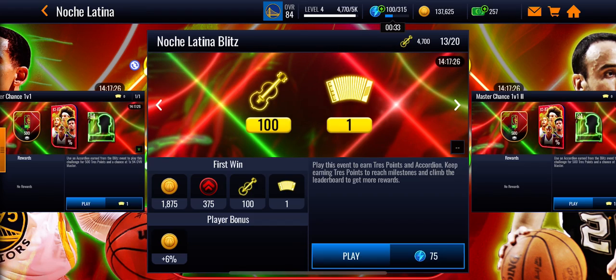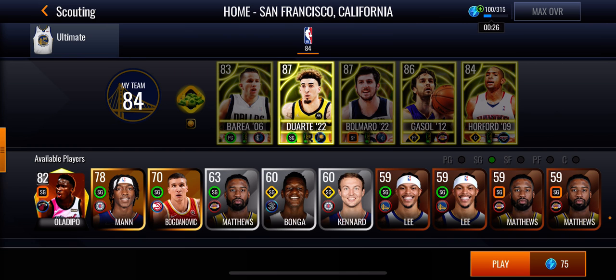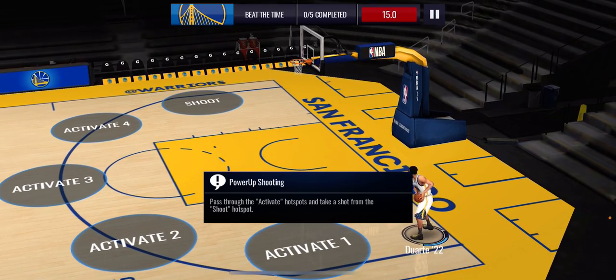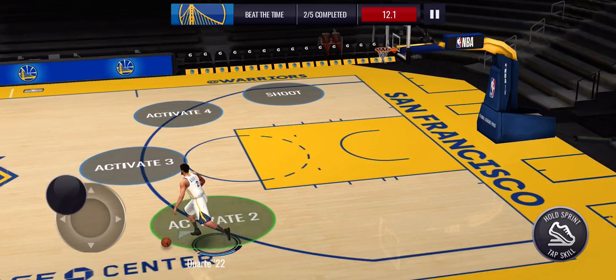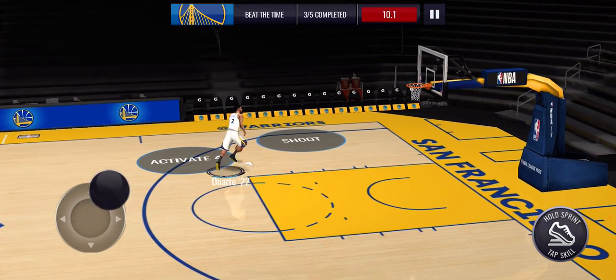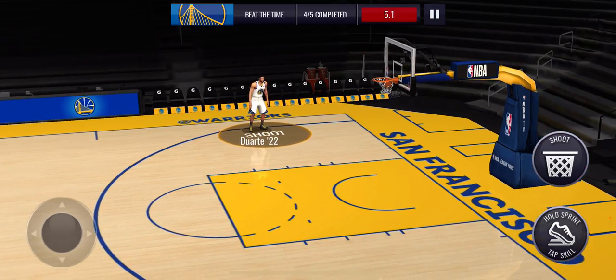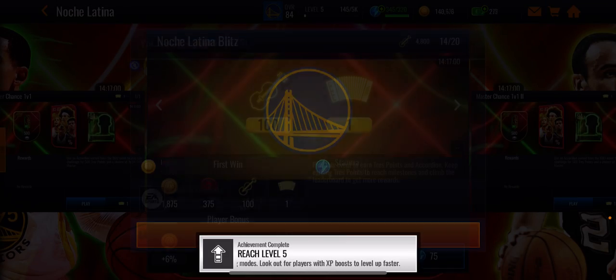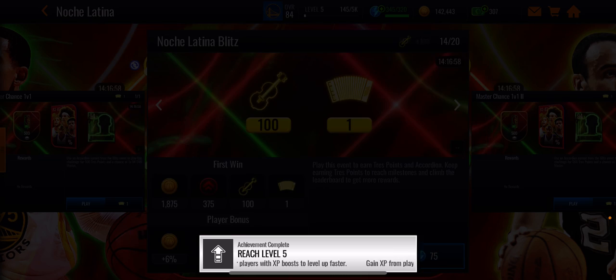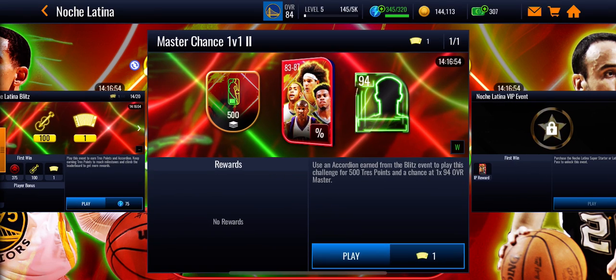I can play this for you guys one more time — let's play. You get this one thing. This is very easy — just activate and shoot. There, that's it. You see how simple it can be? Refill stamina so I can play it more for you guys.